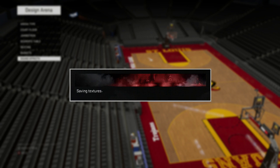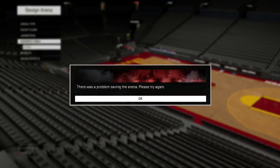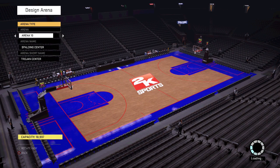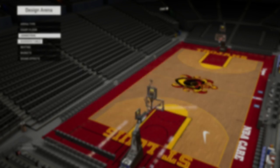Let's save changes and exit. There's a problem saving — let's see if this works. There's still a problem saving. I'll just click 'abort changes' since I didn't actually make any changes. Let's see if it stays the same — it better be. I'm not redoing that. Yeah, it's the same, so I'll just abort changes and exit.